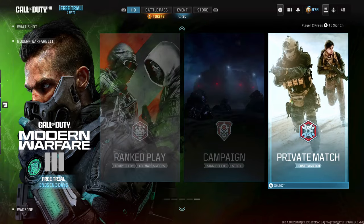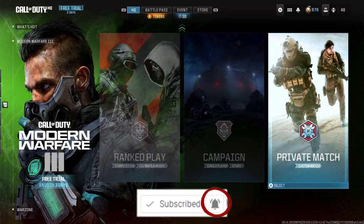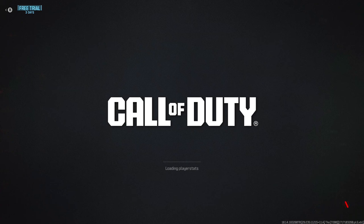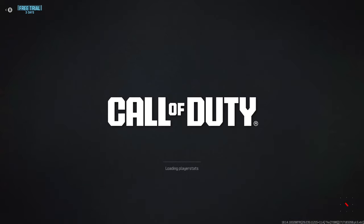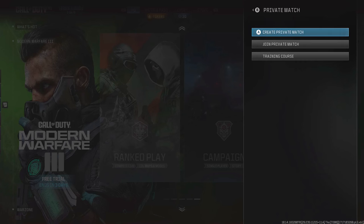After that, back out of private match and go back to the private match screen where you hover over it. With the second controller, add the banned account. Then with the first controller — the one that's not banned — cancel it. Make sure you cancel it fast enough. The screen is going to glitch out and keep saying 'Loading Player Stats.'